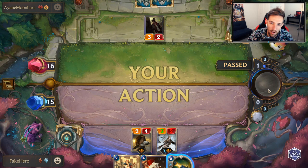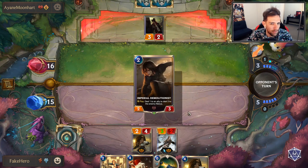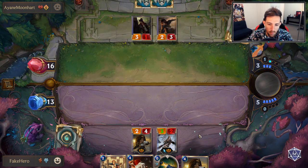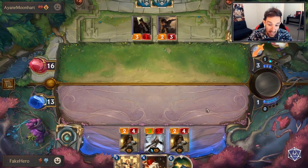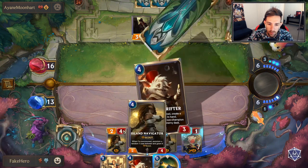We're at 15 HP. This is a pretty healthy amount, especially when you're sitting on two cards in hand - we just want big swingers. I think we're just really getting gifted by the gods here. I'll stick to the wide plan in case he has more units in hand, so I'm going to play Island Navigator - just four more blockers. We can pretty much just full swing.